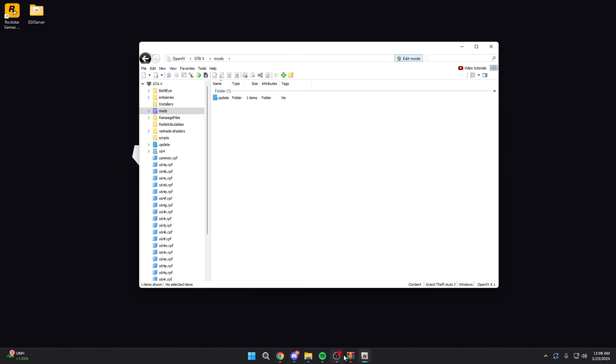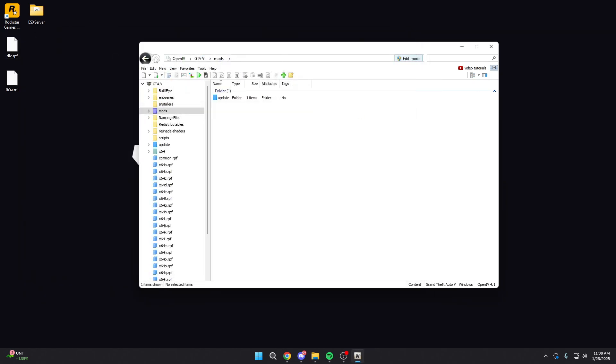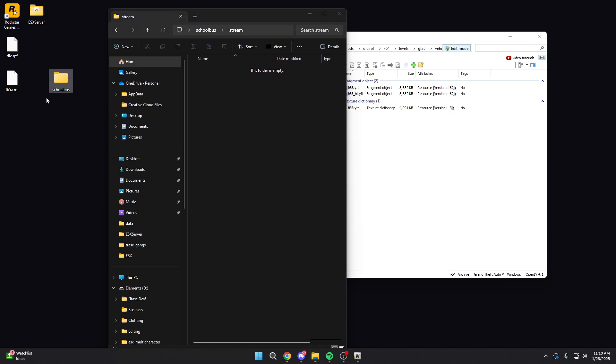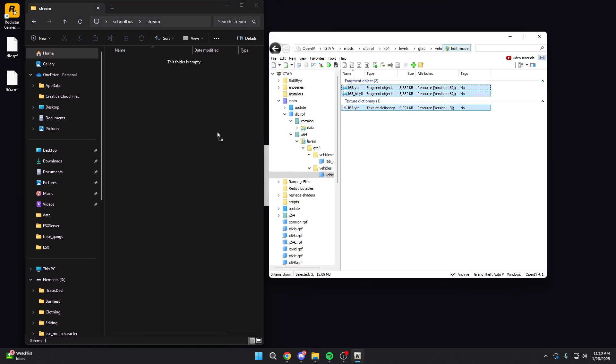Once you do that, you're going to come in here and find the FiveM car that you want to make FiveM ready. So we're going to have two files: a .RPF and a .XML file. We're going to drag these onto the desktop. From there we can close this, and what we're going to do is drag both these files into OpenIV. Once you have everything dragged in, you're going to want to open up the DLC .RPF file. Once you open that, you're going to see all these different ones — all you're going to want to go into is X64, Levels, GTA 5. Yours may be a little bit different depending on the actual car itself. All you're going to do is basically follow the same directory: go to X64, Levels, GTA 5. From here there may be different folders — open up every folder.